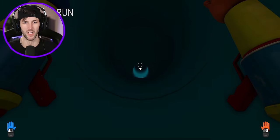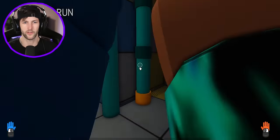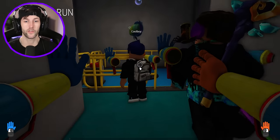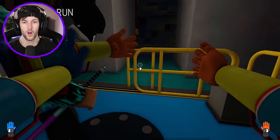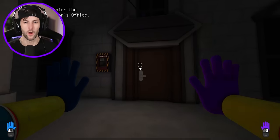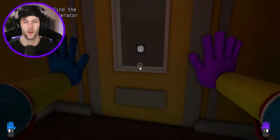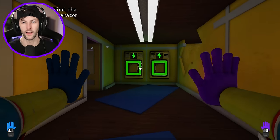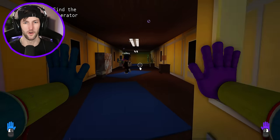Is Dog Day gonna come out of the other slide? He didn't even come down the other slide. Nice. We're safe. That was close. Let's take this elevator. Here we go to the last building. That door is locked. Find the generator. You found the other battery. Let's go.